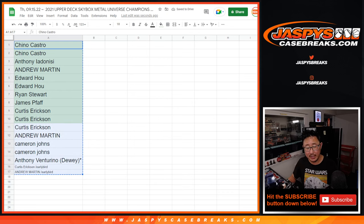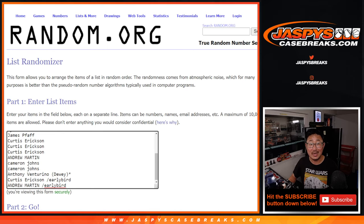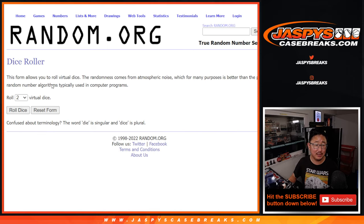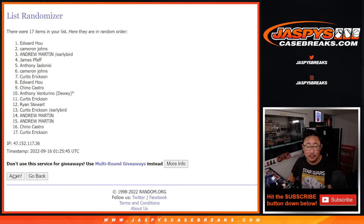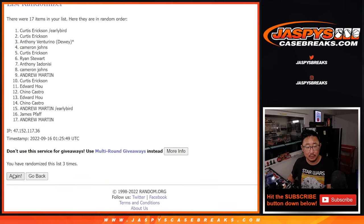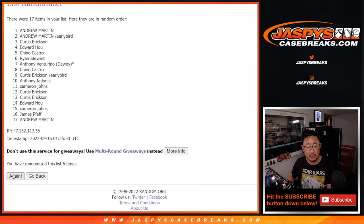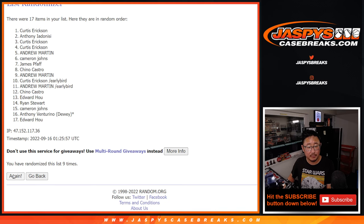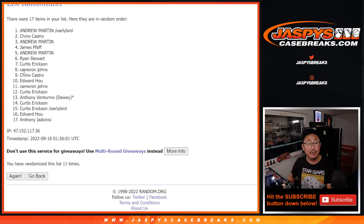Now let's gather everybody's names again and assign a letter. Let's roll it and randomize it. Five and a six, 11 times for names and letters.